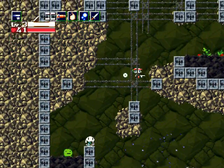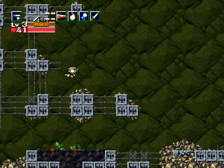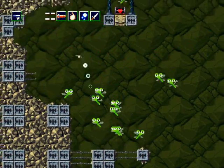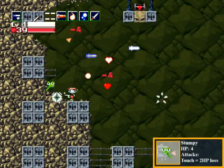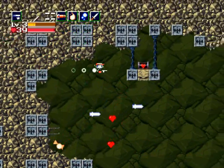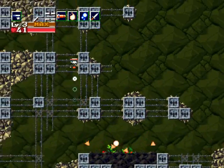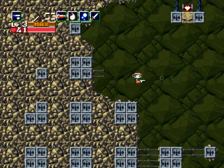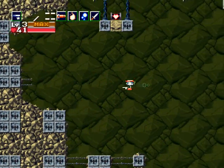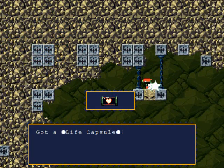Before I drop my booster 2.0 off, up here — these are stumpy enemies. I forgot about these. They only have 4 HP but they come in quite large swarms, so watch out for them. This is why I don't like the booster 2.0 — I always end up going in different directions. I just want to go straight up. Life capsule here.